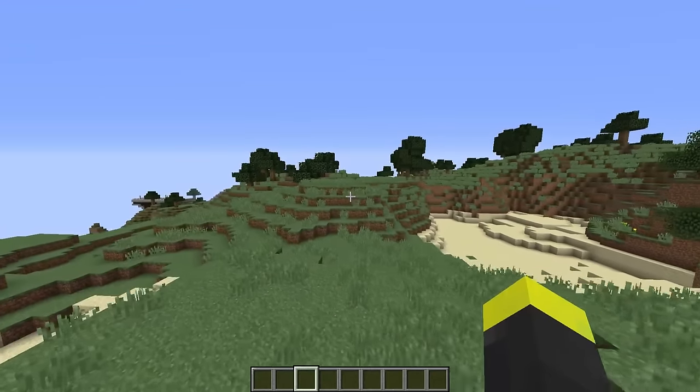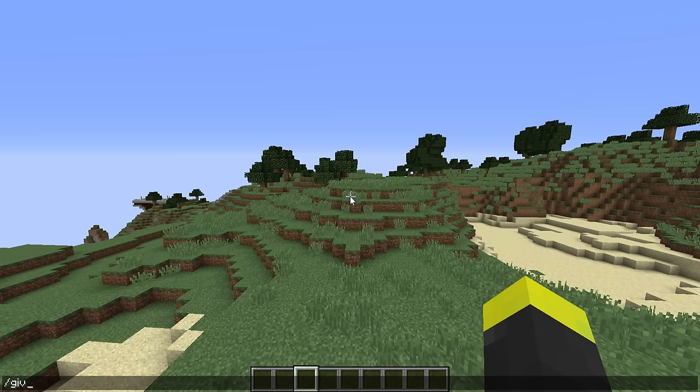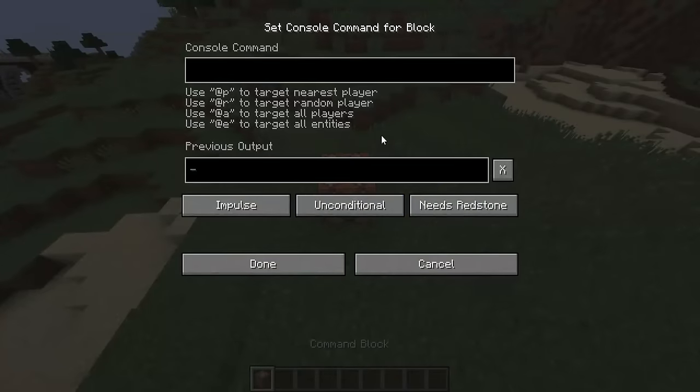Alright, if you want to add this command into your Minecraft world, you need to do the following. Give yourself a command block using the command /give @p command_block, hit enter on your keyboard and you'll get this block. Place it down, open it and copy and paste the command that you'll find on my website right in here.